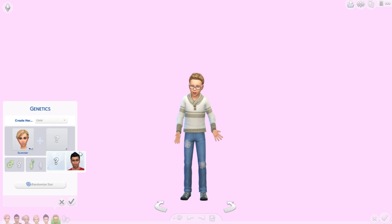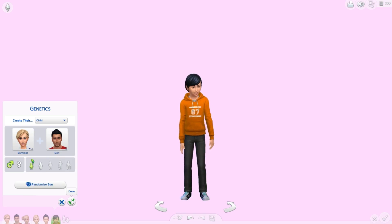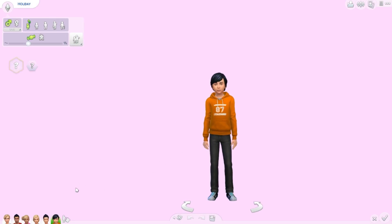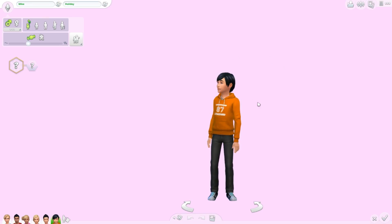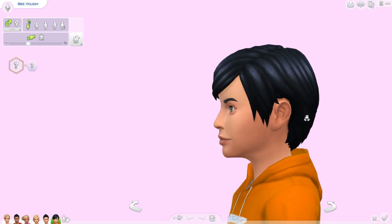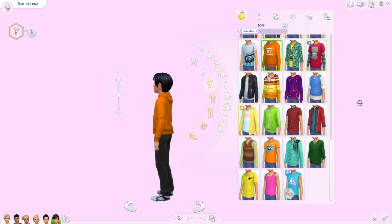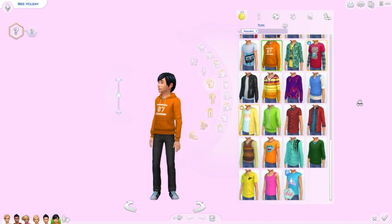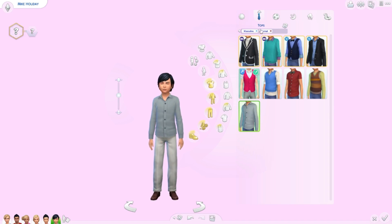Now for the last boy — both boys have Don's hair, which is funny, and both girls have Summer's hair. His name is Mike. He has those green hazel eyes again — I'll just assume that's the mixture of both parents' eye colors. He kind of looks like his brother, so it's a mix of both parents. His everyday outfit looks perfectly fine — I would totally dress my Sim like this.